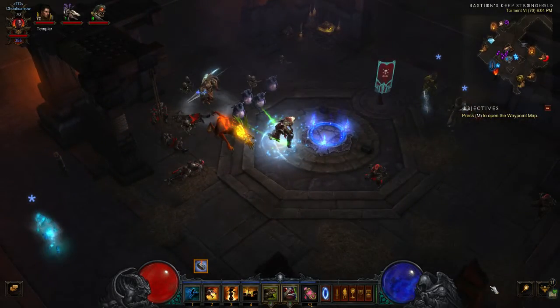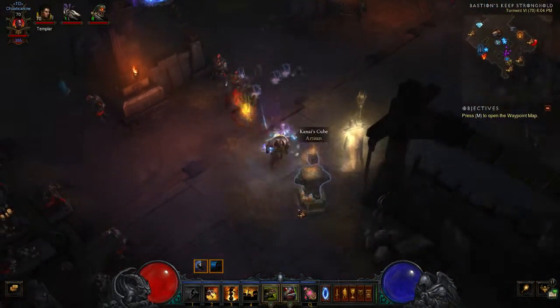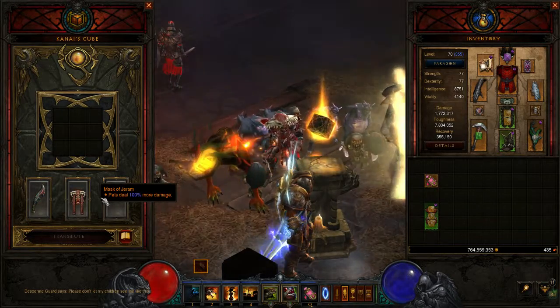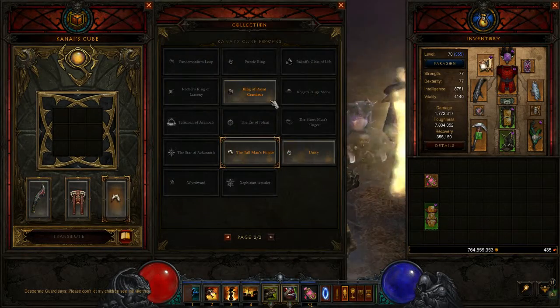In the cube we have, like I said before, the Star Metal Kukri, Voodoo Amulet, the Mask of Jaram, and Tallman's Finger.